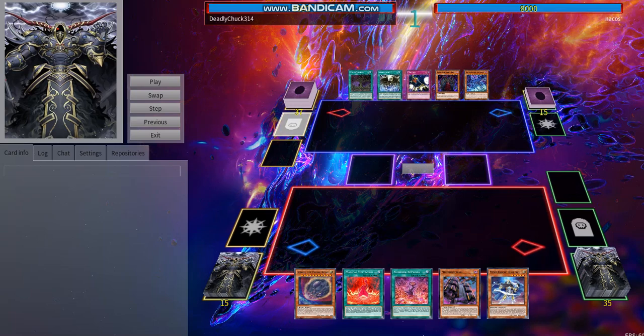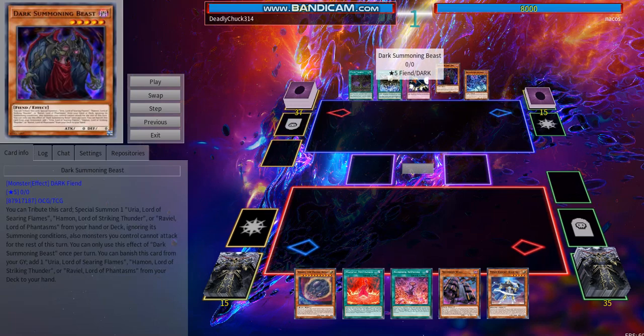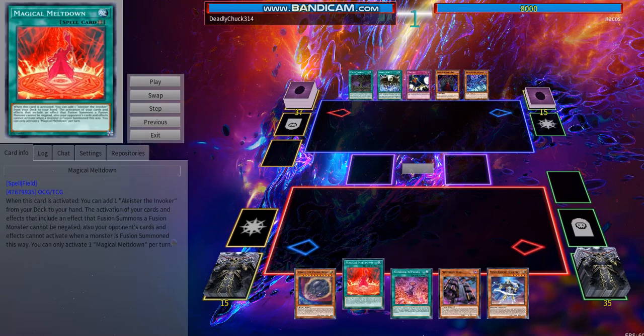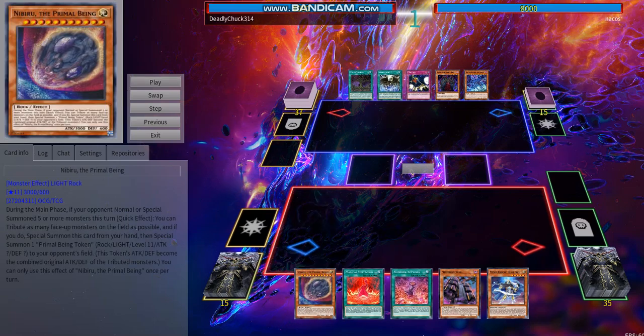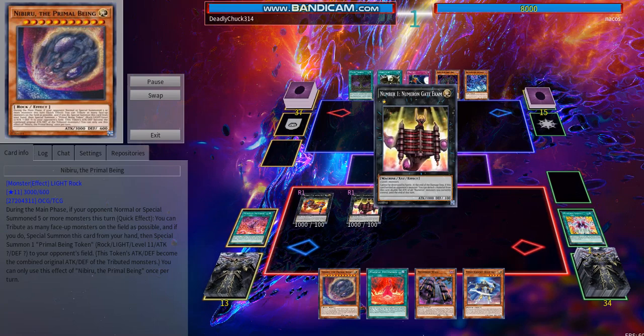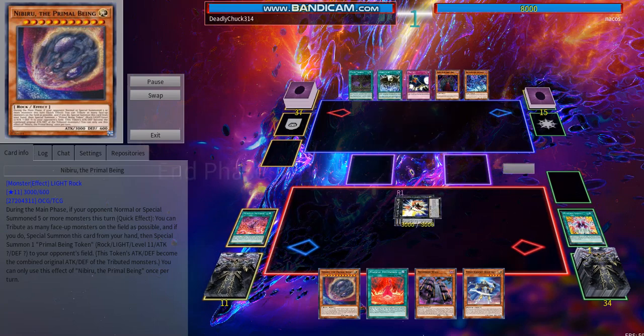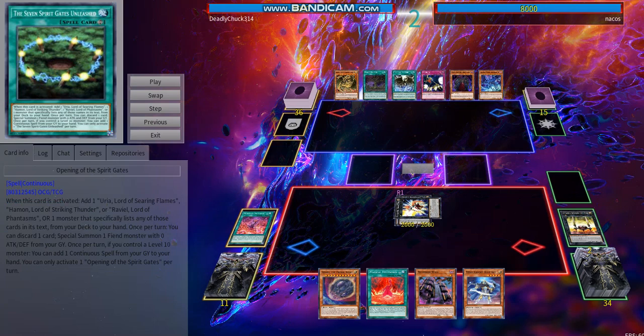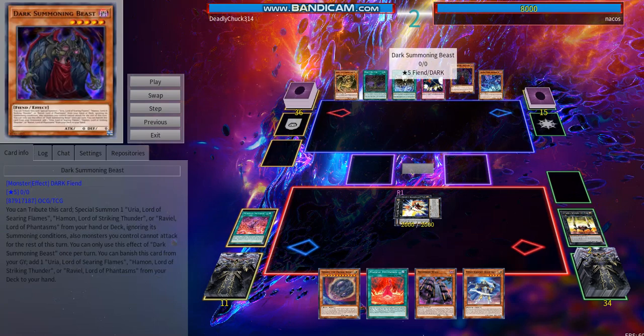We are up against Sacred Beasts. I asked to go against meta — this is a Tier Zero deck. We have Nibiru, though I don't think it's that useful against Sacred Beasts. We start with Numeron Network, dump the Calling, get three Numeron Gates, overlay into Zexal and pass. We activate Zexal, which stops him from doing anything — not that he could with his terrible hand.